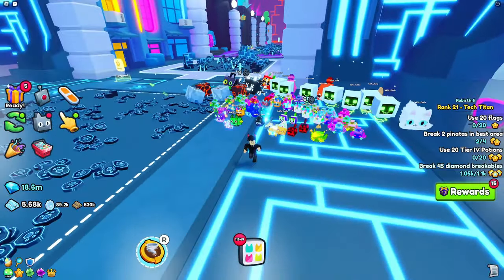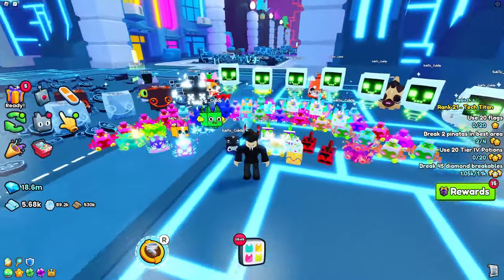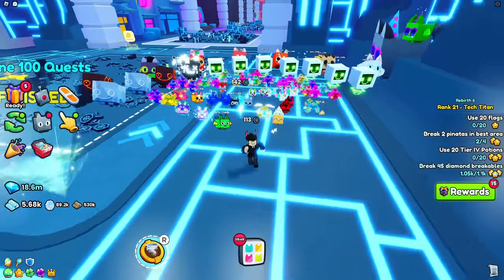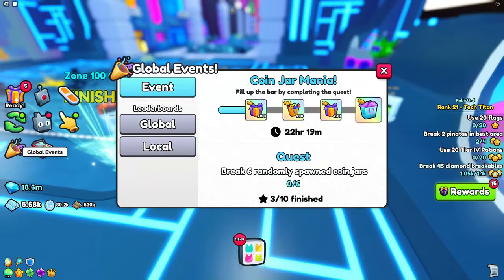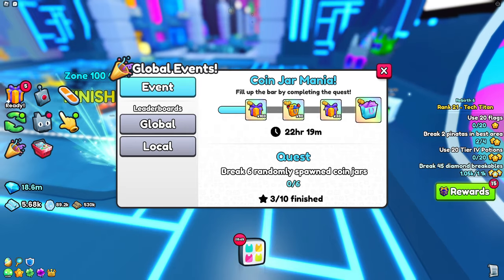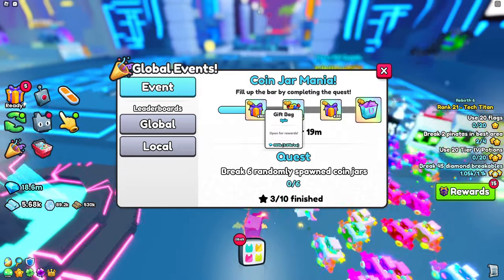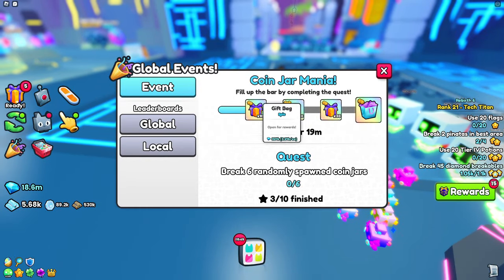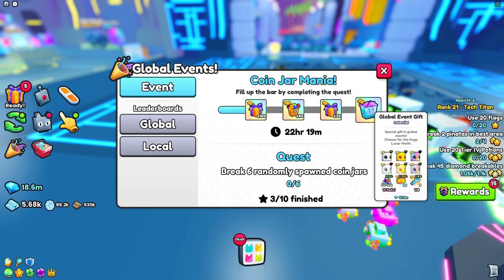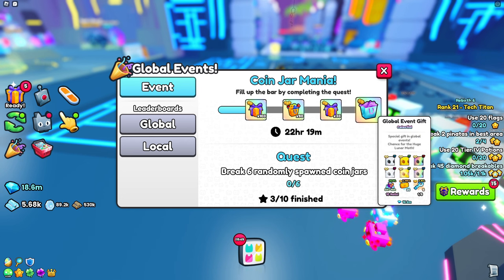You may be wondering why I'm still in the Tez Tech spot — shouldn't I be showing you how to get the huge pet? Well, it's actually on your GUI under global events. We have the coin jar mania, and you have to fill up the bar by clicking quests. You get gift bags, bundle toys, and gift bags as prizes, which are pretty bad prizes.